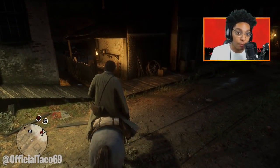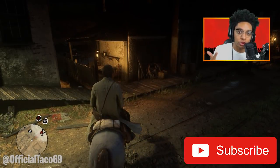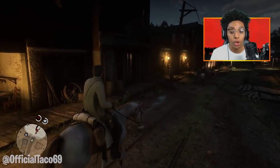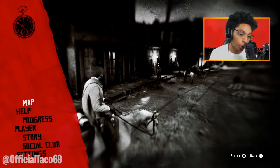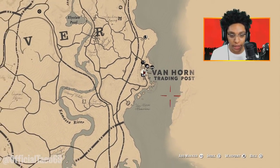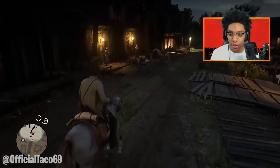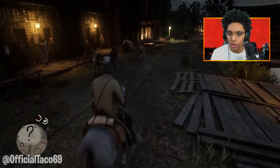That's what we're going to do in today's video, but before we get into it make sure you guys hit the like button and subscribe. Now I'm currently over here at Van Horn — Van Horn Trading Post way on the east side of the map. What I'm going to do is head to the saloon.